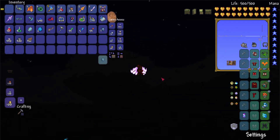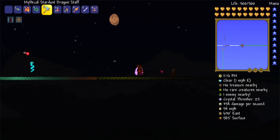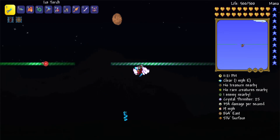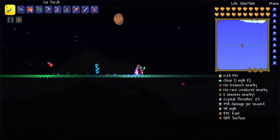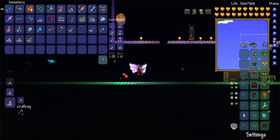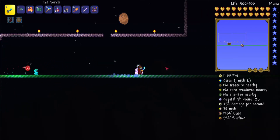Up here, this was a failed experiment before I figured out how to actually kill the Moon Lord. This used to be a path that I made when I was going to fight the Moon Lord once before. But up here, this is something I use all the time — this is an event arena that I built for more difficult events, like a Frost Moon or a Pumpkin Moon.